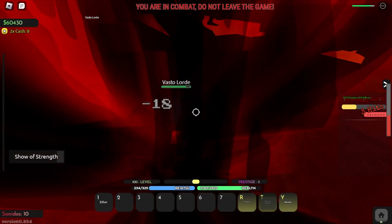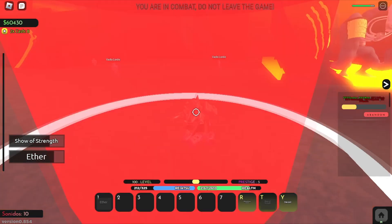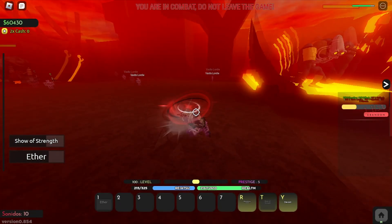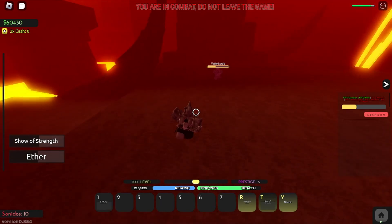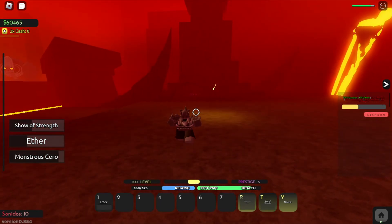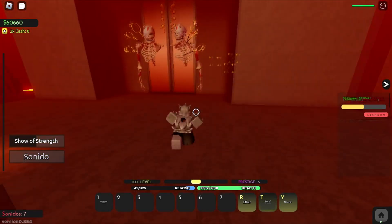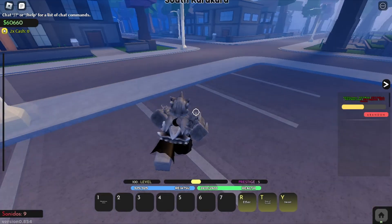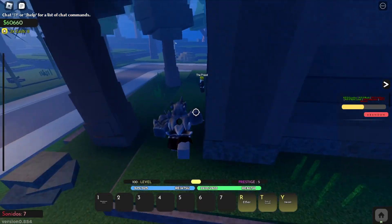Next we're gonna move on to kill three Vastloaders. For these, basically just go crazy — use your counter, use your grab, use everything you can. Use your zero as well.